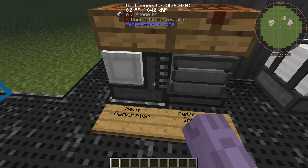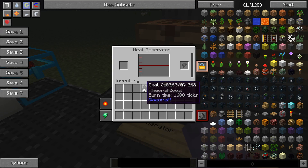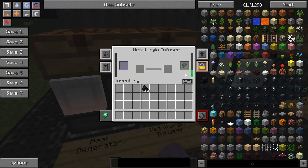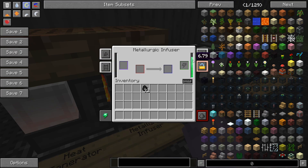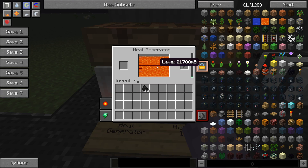In order to make energy, we put any type of fuel into the heat generator. I'm using coal here. It transforms the fuel into lava and then starts making power. Since the heat generator is right next to the metallurgic infuser, it's sending all of its power into the infuser's internal buffer. Do note that it runs out of fuel quite quickly, so you'll want to find an alternate power source once you're done using the heat generator.